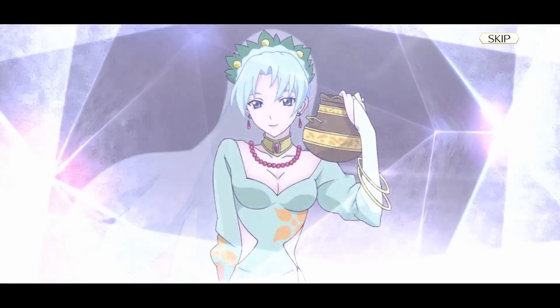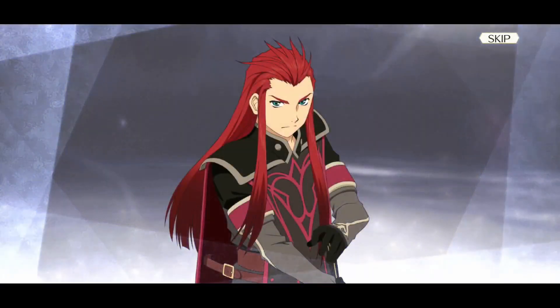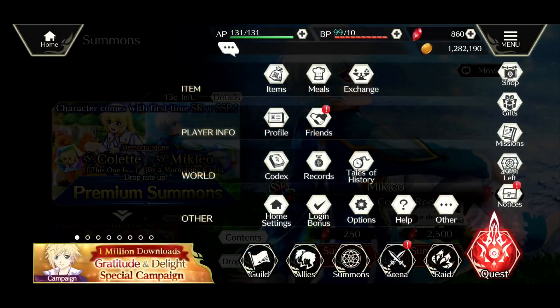Alright, come on — we went right to it. We did walk away with something new, just... what is with earth? Could I have gotten something else? I guess on the bright side Lloyd is a unit I use on a lot of my teams in general, so I can't really complain that much. I would have liked to get one of the new units, but at least it's not like previous summons where I just walked away with nothing but SRs. We'll take that Lloyd for sure. I think that's all I'm going to do on this — I don't want to go super crazy for these units.